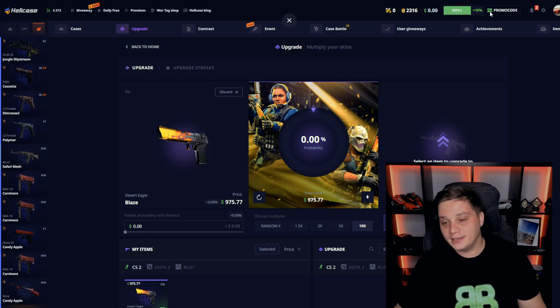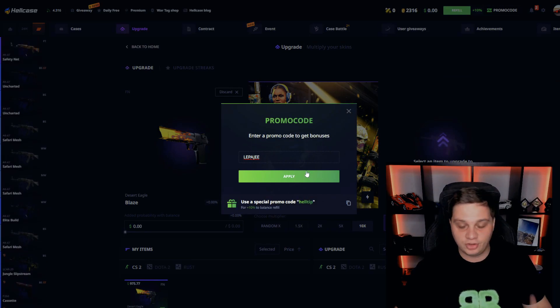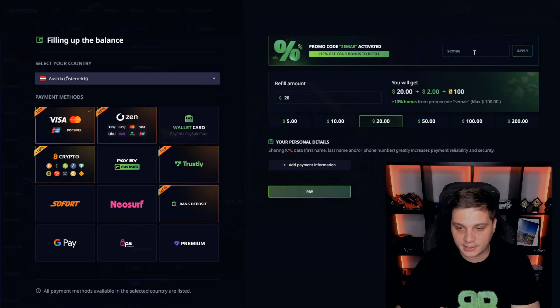If you wanna try out your luck, click to the promo code box, enter promo code Apogee, claim a bonus, claim daily cases, or click to the Riffle tab.